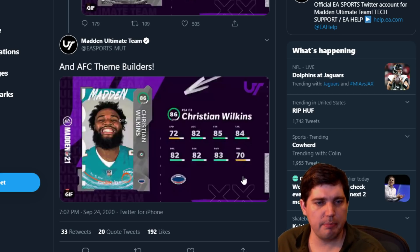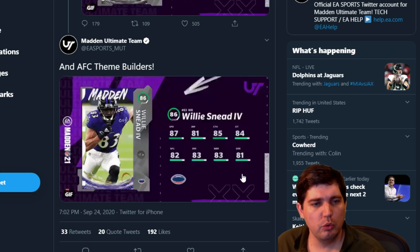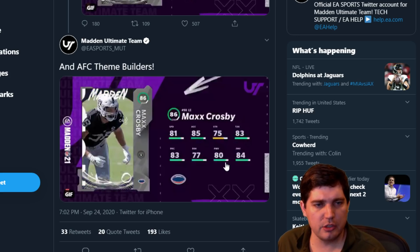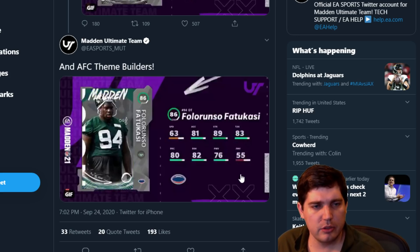Christian Wilkins — block shed and power move, low end. Willie Sneed — 87 speed wide receiver. Solid, fine on a theme team, nothing extraordinary. He doesn't hit any route running thresholds at 90 — don't love him. Tavon Bryan — I feel like we went through him already.